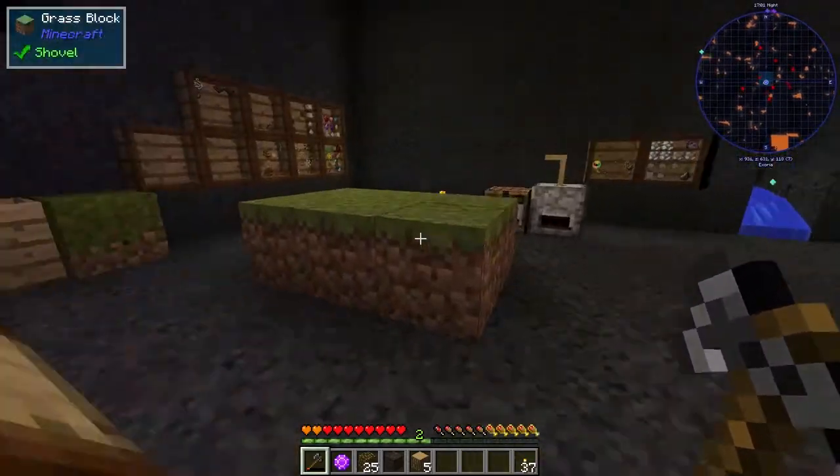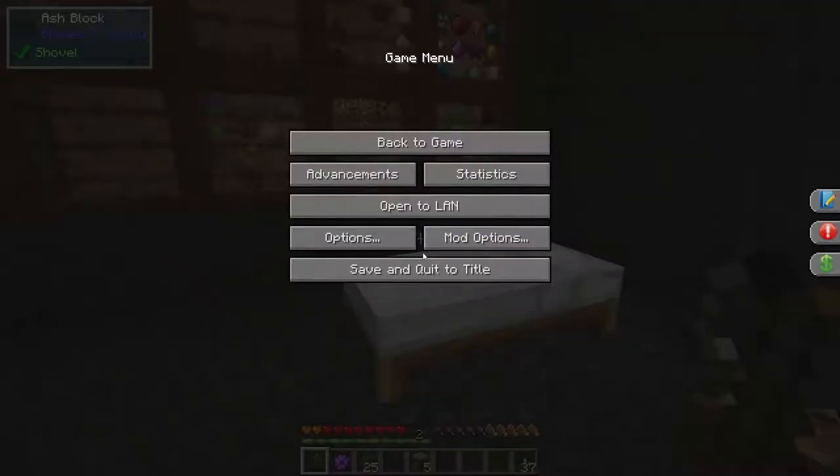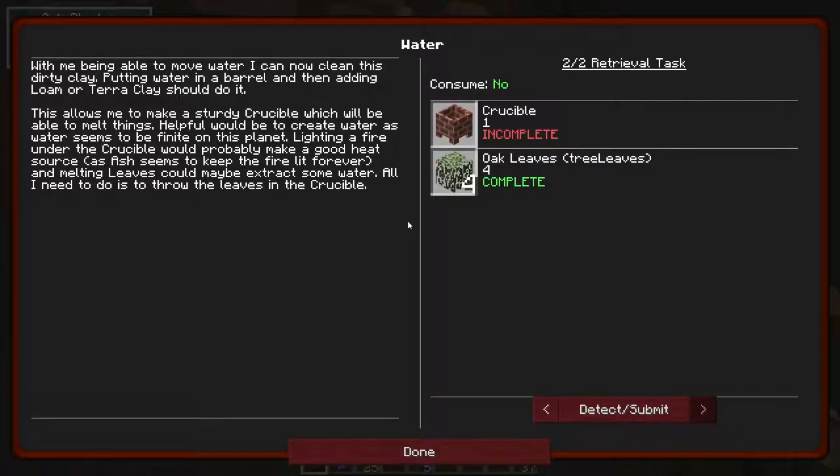So now we need to figure out — we should read the quest, shouldn't we? With me being able to move water, I can now clean this dirty clay. Putting water in a barrel and then adding loam or terraclay should do it. This allows me to make a sturdy crucible which will be able to melt things helpfully.